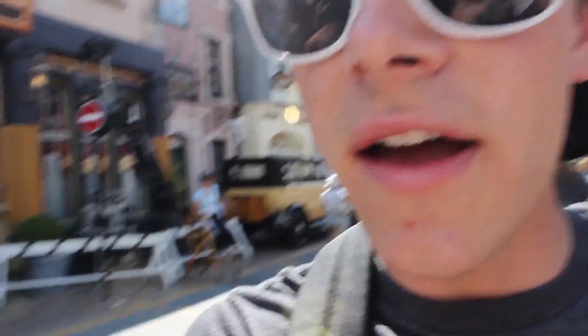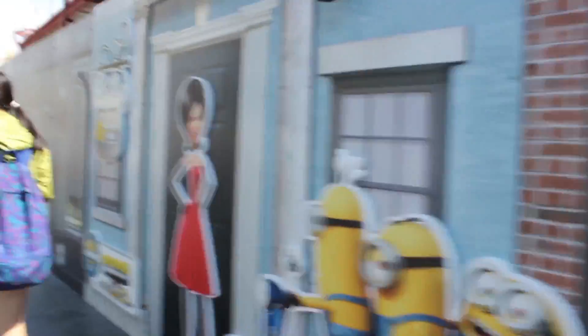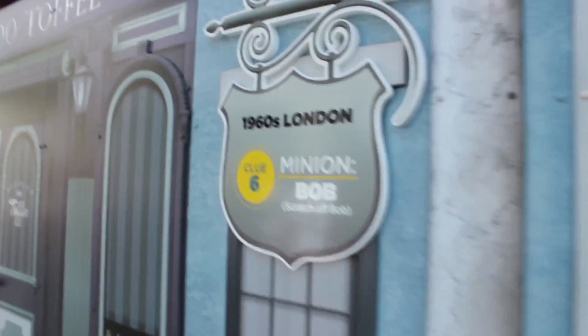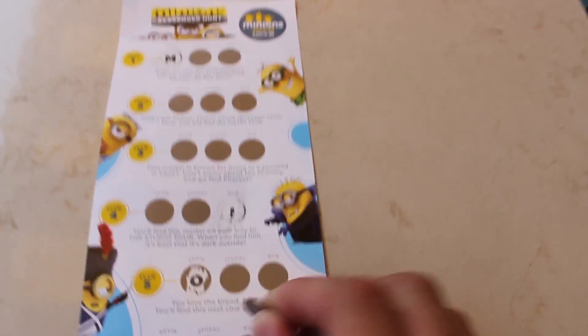Okay, so next up we're heading to England, but we're not looking for a minion this time — we're looking for Scarlet, because she's the villain of the Minions movie. It says she's by a tall phone booth, which is right here. And I don't see her... there she is! And the minion is Bob. Alright, let's scratch off Bob. Alright, six — Bob.